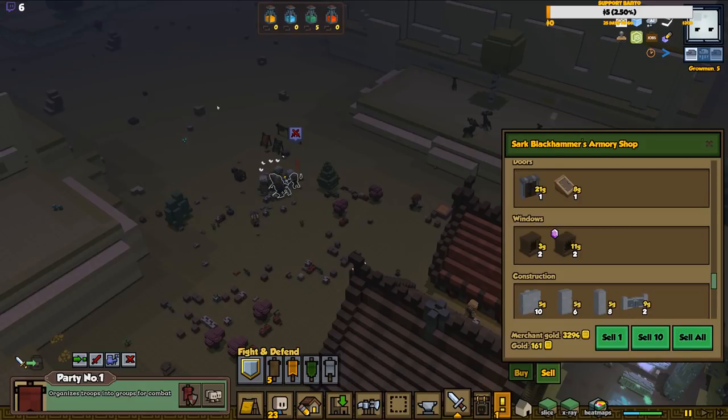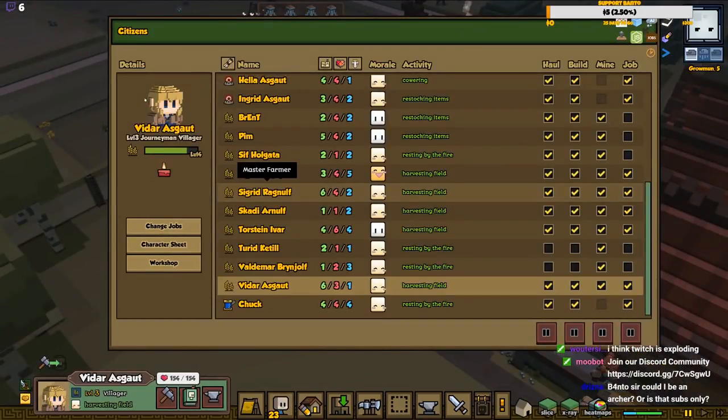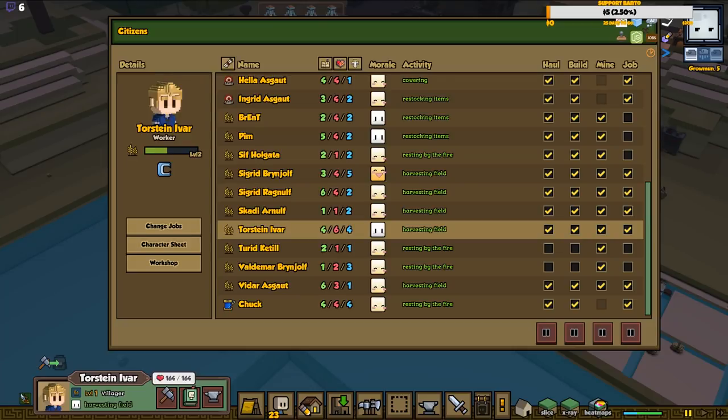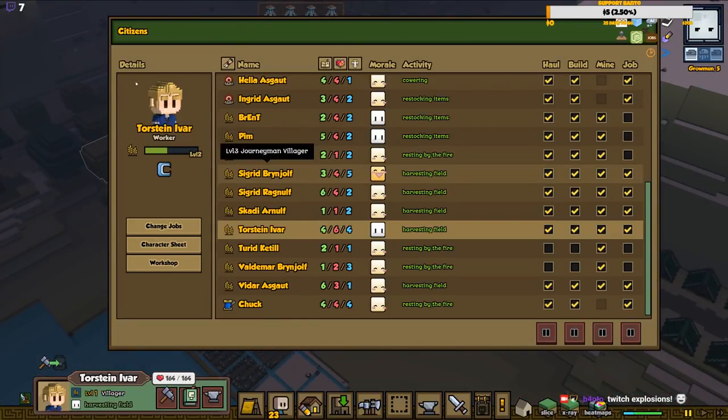Twitch is exploding. You can definitely be an archer. When I live stream, if you have a name and there's a name open, I will name you - be nice to everyone. What kind of person do you want to be? You want to be an archer, okay! We're looking for someone with a good body stat - Torsten Eivar maybe. Why did the Twitch explosion have to happen when Banta is streaming? Just when Banta gets back to streaming, Twitch starts to explode.